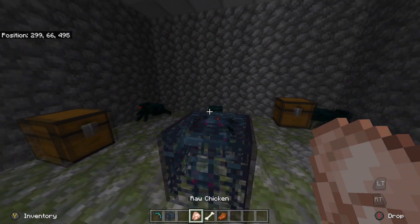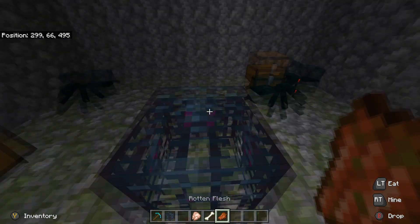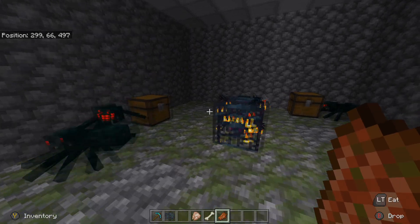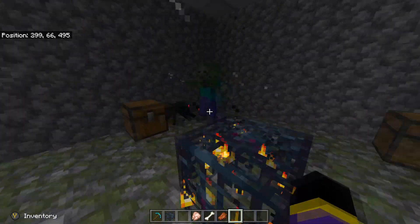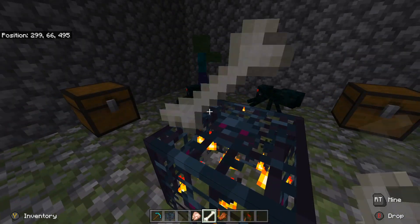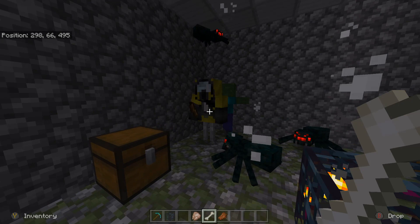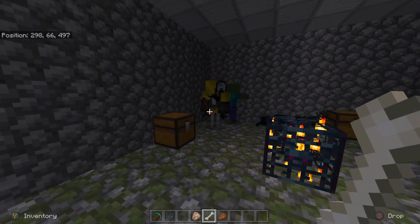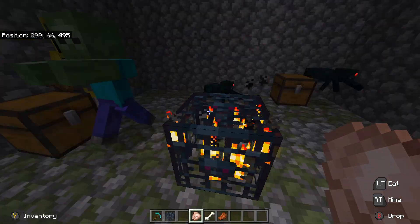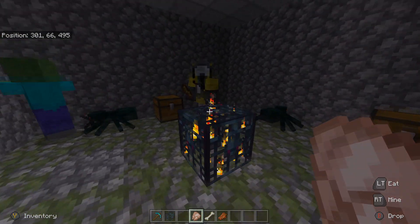What I've done is changed it so that instead of eggs it uses items. So if I drop the rotten flesh onto it, it should start spawning zombies. And the same with this — if I drop a bone on top, that should start spawning skeletons in a hazmat suit because of my texture pack. And also the chicken should spawn down here.